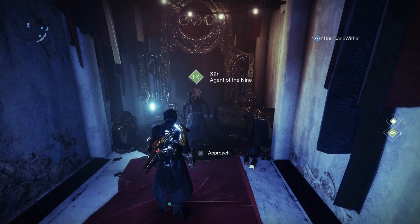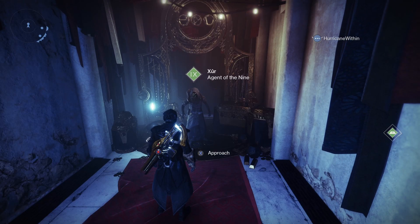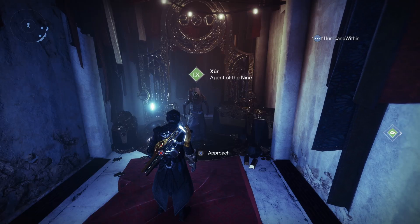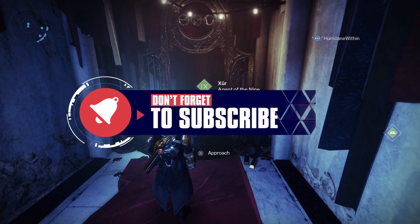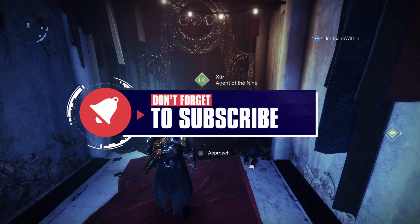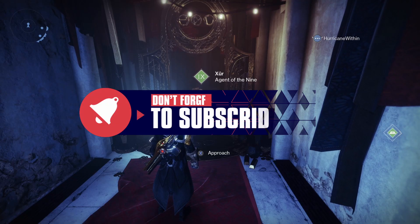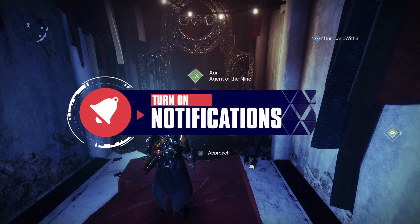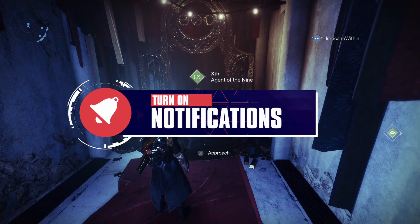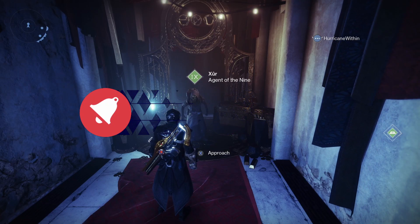Well, that is it for Xur on the 30th of August 2024. You've got exotic class items once again, so get those strange coins, cash them in, and get those exotic class items while you can. Whatever you get up to in Destiny 2 this weekend, I hope you have a good time. Don't forget to hit that subscribe button for even more Destiny 2 content here on Endgame Express. You can also like and share the video — that would help me out on the channel. Thanks again, see you soon.